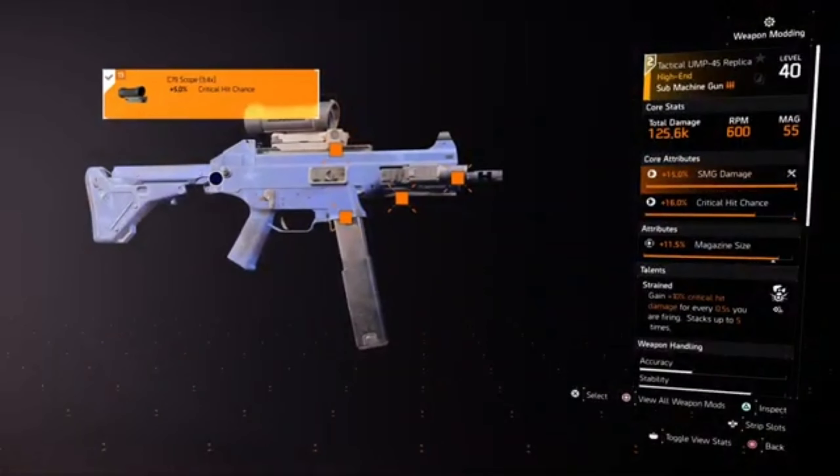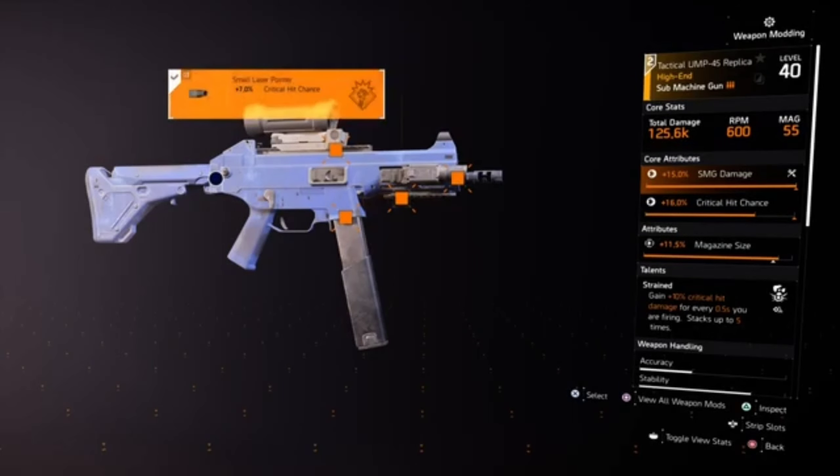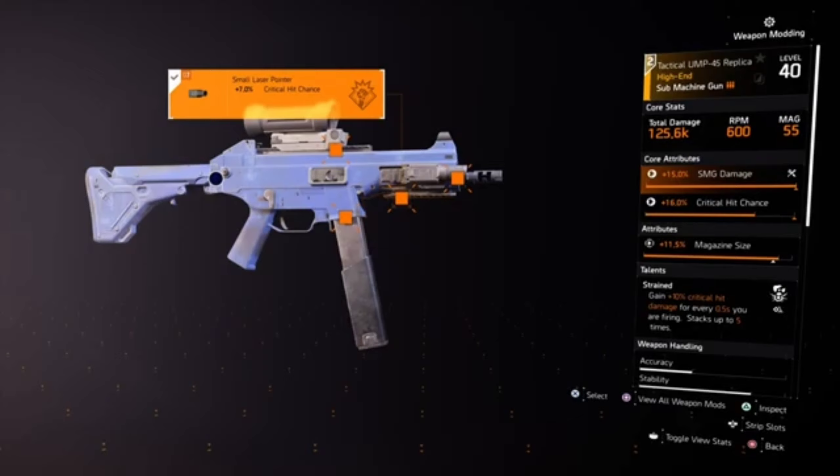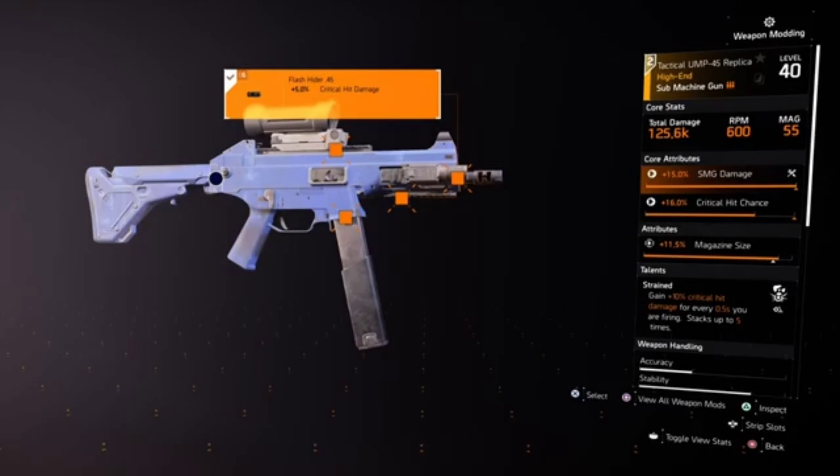On the UMP45, the attachments I'm running are the C79 Scope, which is 5% crit hit chance — and since this fires a little slower and more accurately, I can use it to zoom in and hit targets farther away with less damage drop off. I'm also running the Oversized 45 ACP Mag for plus 20 rounds minus 10% reload speed, the Small Laser Pointer for 7% crit hit chance, and the Flash Hider 45 for plus 5% crit hit damage.